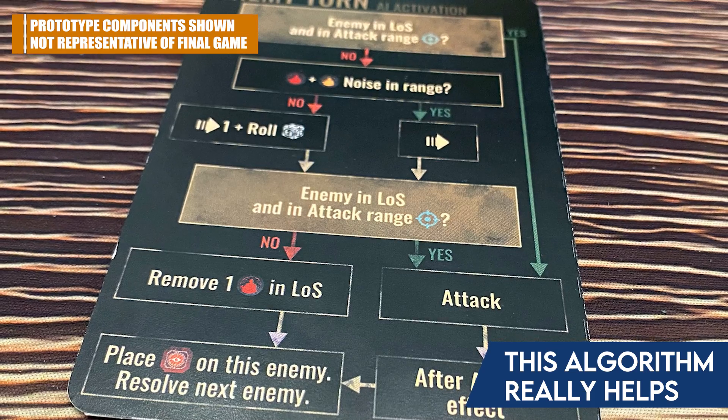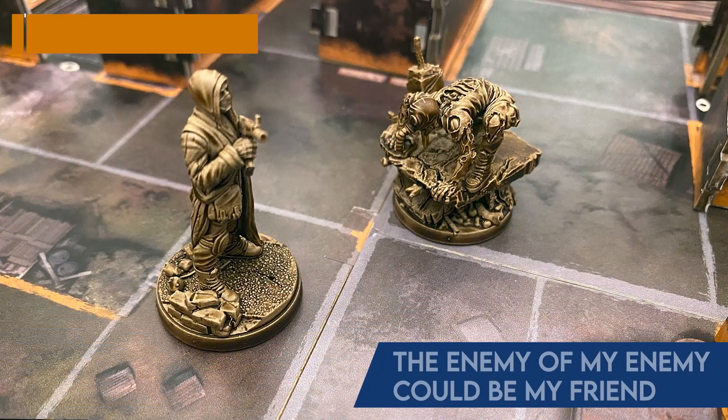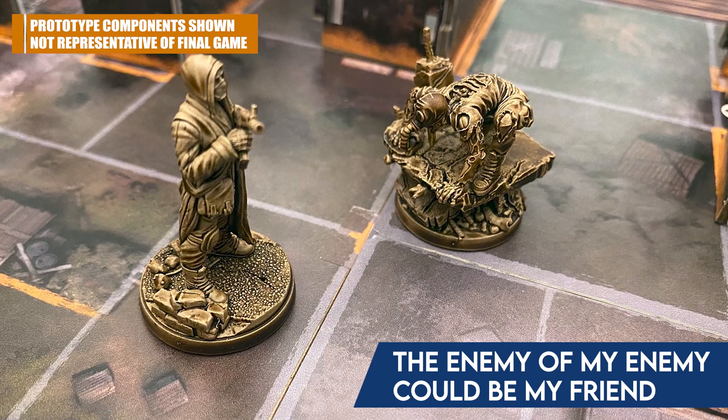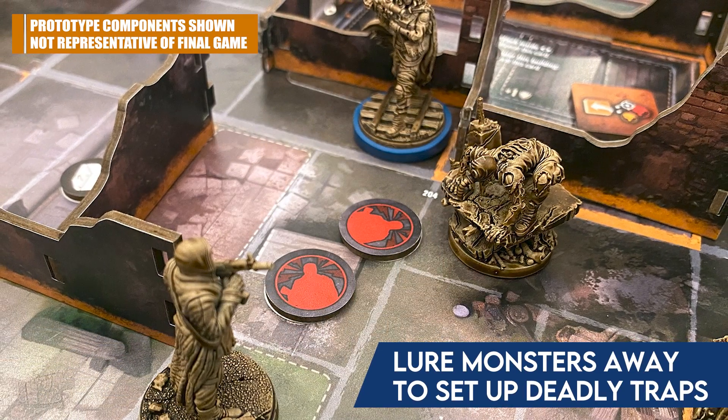The enemy flowchart when they activate is really interesting and also very easy to follow. A lot of people who are newer to these games find it intimidating to run enemy behavior, but you just follow this for each enemy — it's a pretty short flowchart. There are also other factions that are not necessarily allies of your enemies. Without spoiling anything, midway through a mission some monsters might pop in, and the monsters don't care who they attack — they might attack the bandits or they might attack you. But you can puzzle that out too, creating noise to bring those two groups together so that during their activation, you've actually got a little help.